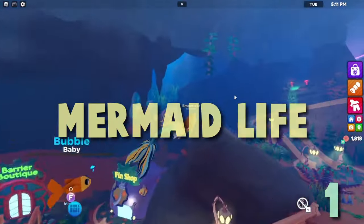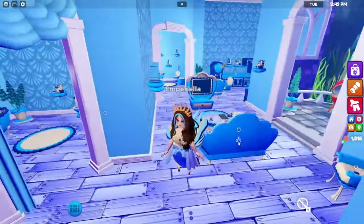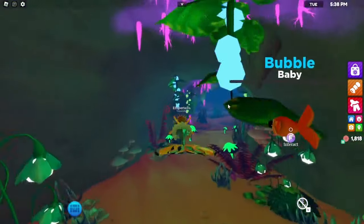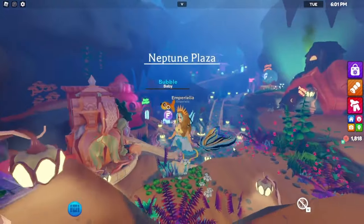Mermaid Life is probably the most developed game on this list. You have an unlimited amount of ways to customize your character. You have your mermaid home, you can adopt a wide range of pets, work jobs, go to mermaid school, and get lost in their map. There are also some NPCs you can interact with and complete quests for currency. Definitely pay this game a visit.